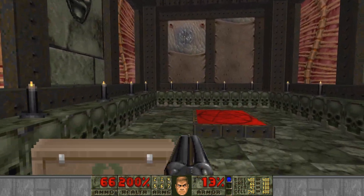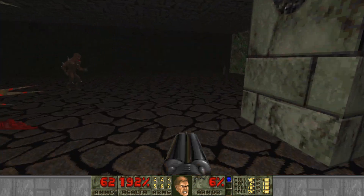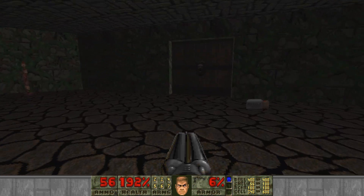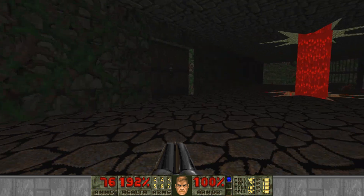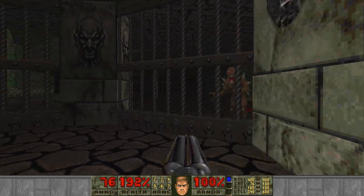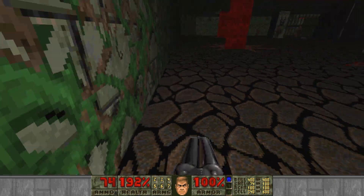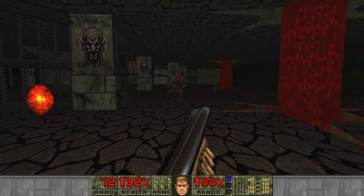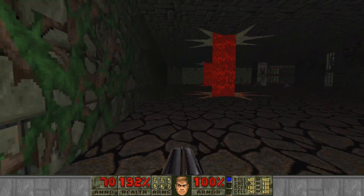I hate those homing rockets. I just walked right into that fireball. I know Doom 2 is obviously the sequel to Doom 1, but some people consider it more of an expansion pack because it has new textures, new monsters, and of course the Super Shotgun. I like to think this is definitely what Doom 64 would look like if it were Doom 2 — this would be like an unofficial Doom 3, even though Doom 64 is kind of its own thing.